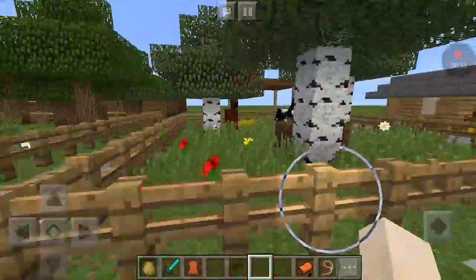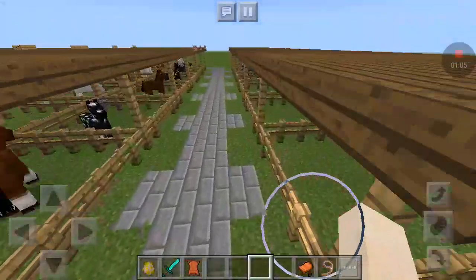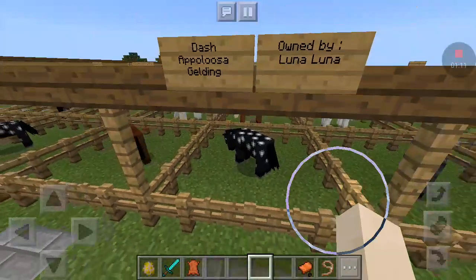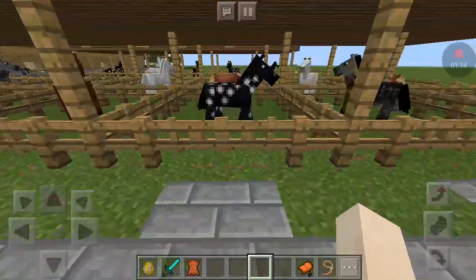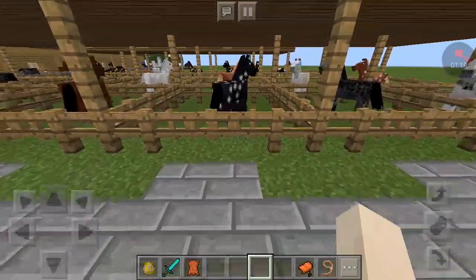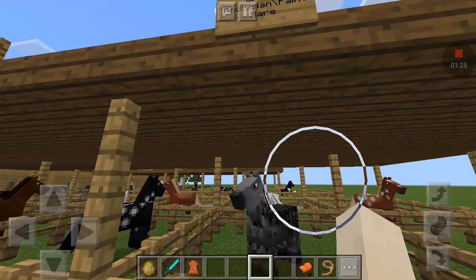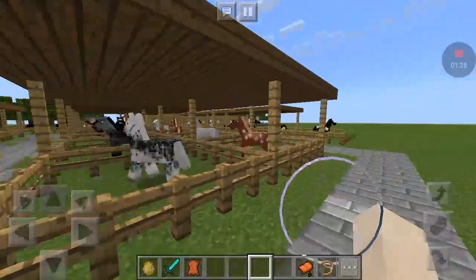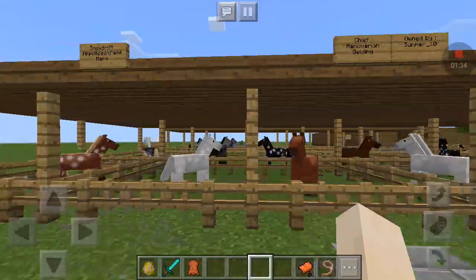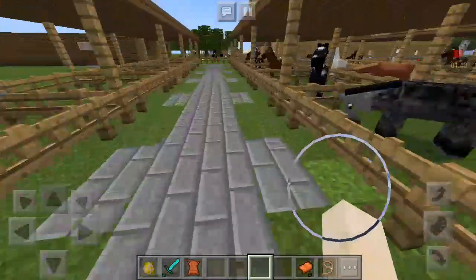Those were two of the three horses we gave away. We also gave Dash, who's an Appaloosa gelding, away to Luna. I'm going to say again - you can't request any horses that are already in this world. You'd have to say Spring, or Lance, or Snow Drift - you have to put the name of which one you want, because then I know I can give it to you.